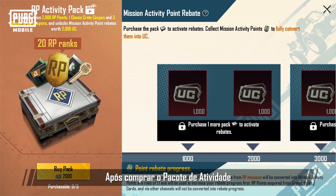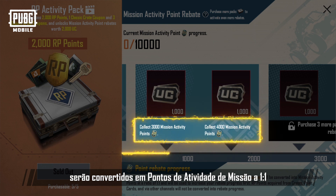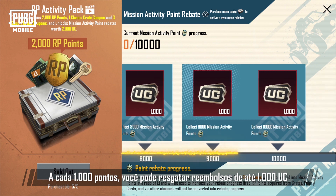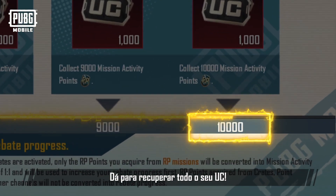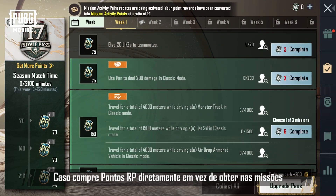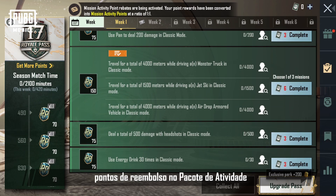After purchasing the Activity Pack, the points you get from missions will be converted into Mission Activity Points at a ratio of 1 to 1. Every 1,000 points can be used to claim rebate rewards worth 1,000 UC, so you'll be able to get all your UC back. Note: if you purchase RP Points directly instead of getting them from missions, those purchased points won't be converted into rebate points for the Activity Pack.